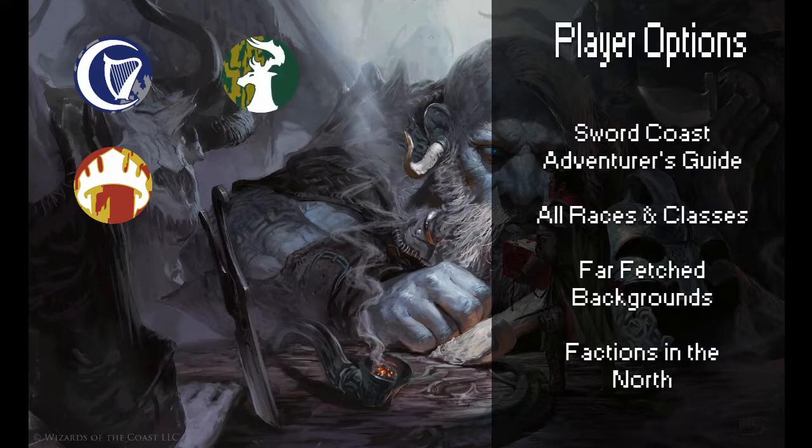The Emerald Enclave is a group of wilderness survivalists who preserve the natural order by rooting out unnatural threats. They struggle to keep civilization and the wilderness from destroying each other, and they help others survive the natural perils of the Savage Frontier. The Order of the Gauntlet, whose members seek to protect others from evildoers, placing their faith in deities such as Torm, Helm, and Tyr. They bring strength to their faith, their hearts, and their weapons to bear against villainy.